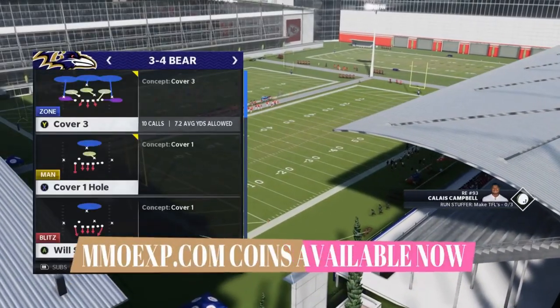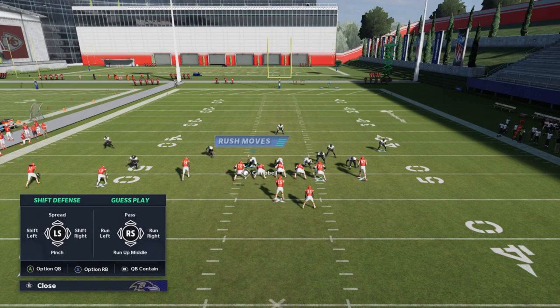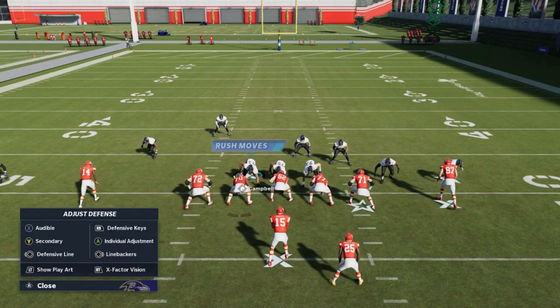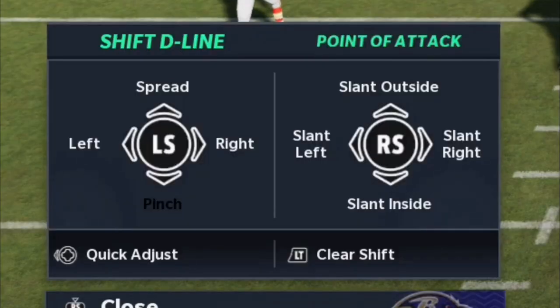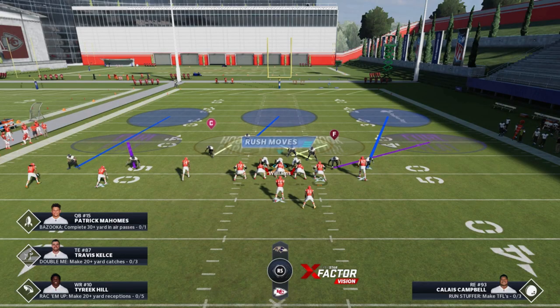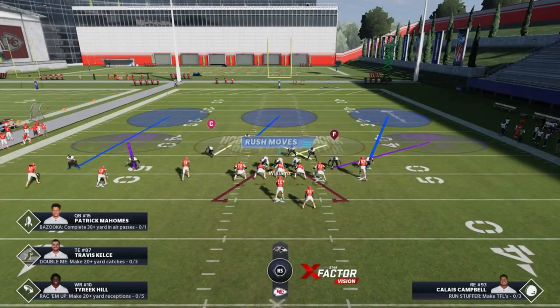I'm going to show you how to do a really good A-gap blitz from the Cover 3 — it's the Cover 3 right there at the top from the 3-4 Bear. It's really simple. All you have to do is hit the right bumper — that's R1 or the right bumper on Xbox or PlayStation — and then you're going to pinch the entire defense. One issue is your cornerbacks can be susceptible outside and get beat on streaks when you pinch like that, so I'll adjust for that in a minute. After pinching, put the defensive front on a slant inside — that's D-pad to the left and down.